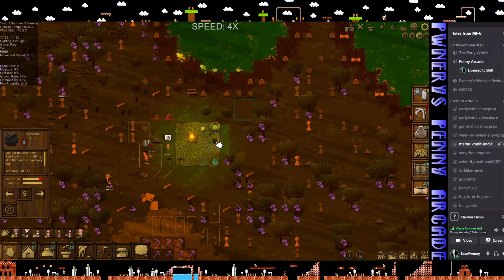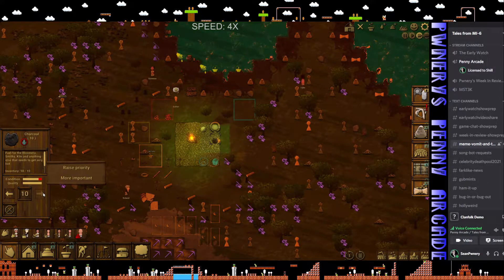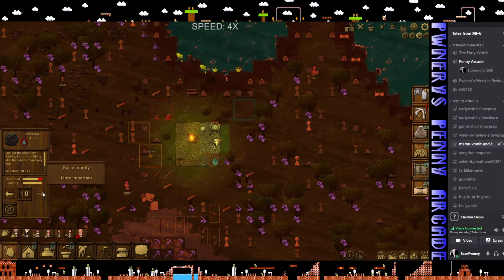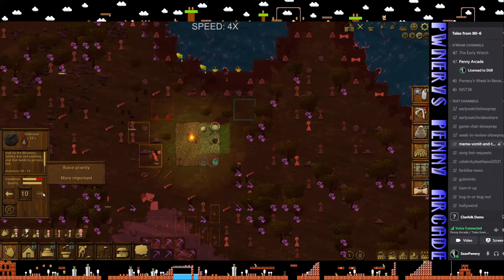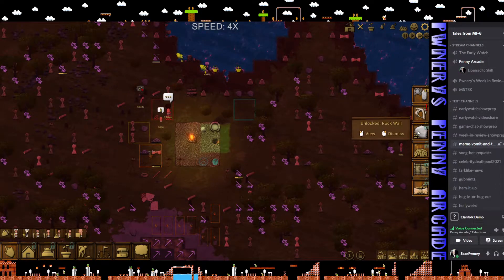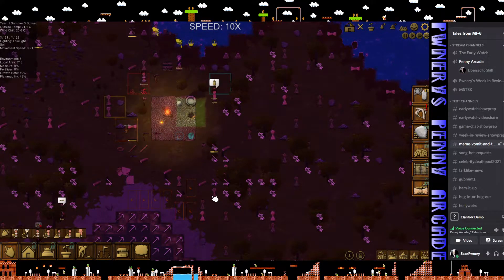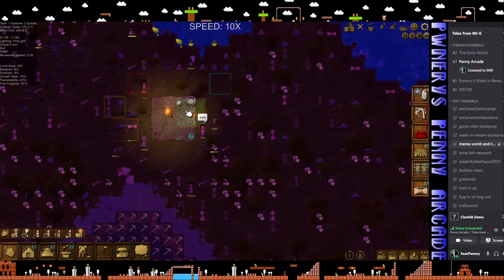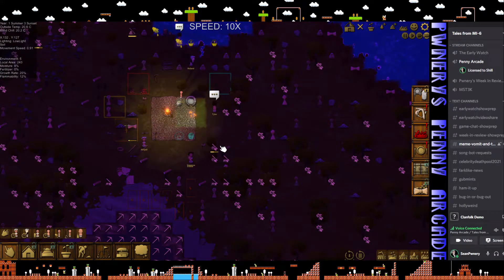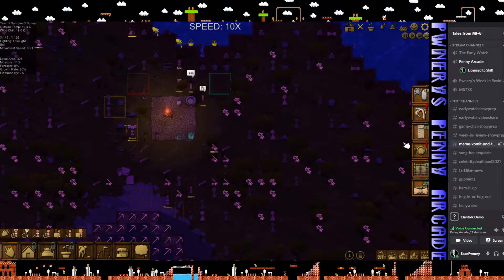That's going to burn - I'm going to lose that charcoal. They're not going to move it, it's just going to burn. It's going to be a little bit of a waste, but whatever. See, my last playthrough they took the charcoal and put it up here - that's why I set it up like this - but I didn't do it right. And we're running low on food again.